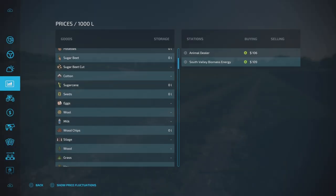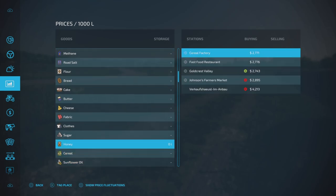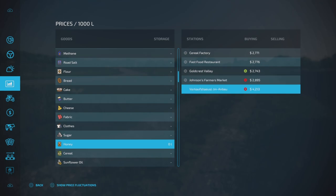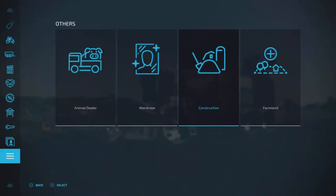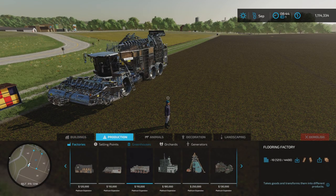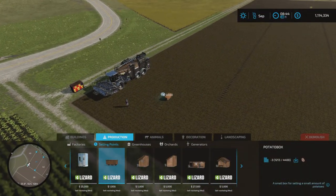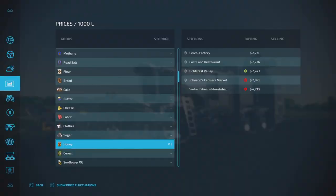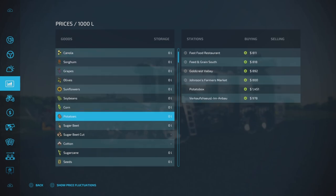Let's see - if we scroll down to honey, there we go: 4,200. And when we look at those, you'll also see a pretty good increase if you go into the potato box selling point. I can just place it here now - I'm not going to save the game here. And if we scroll to potatoes, you'll hopefully see a pretty decent price for those.